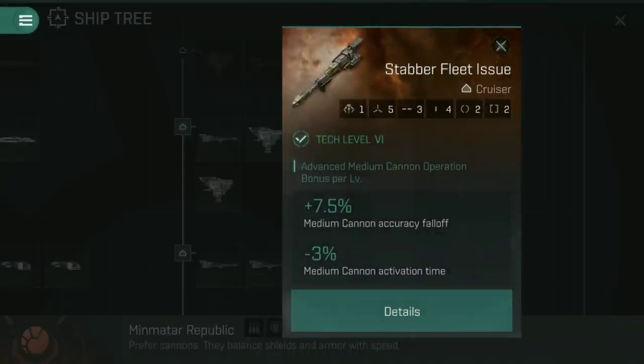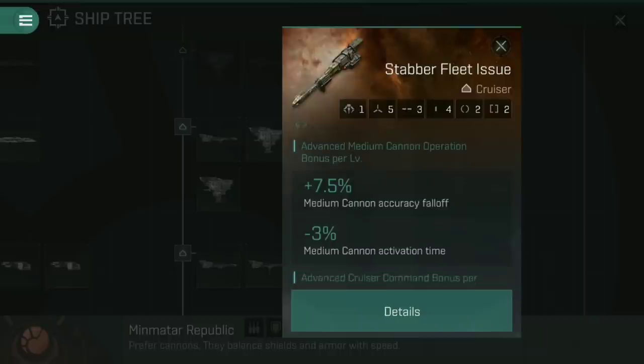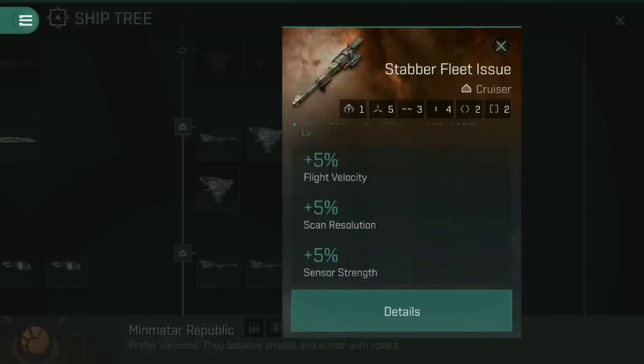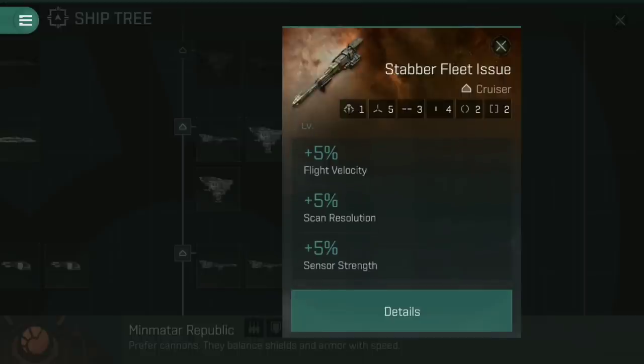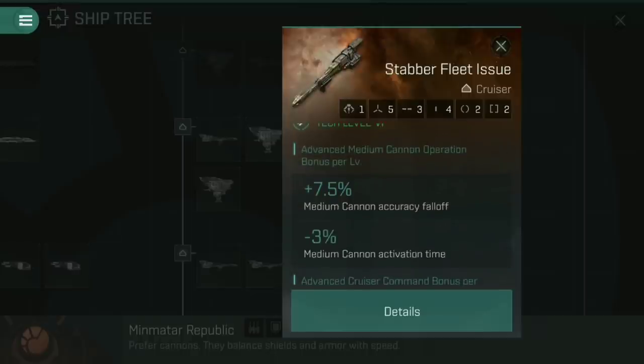Once you hit tier six, you gain access to the Stabber Fleet Issue. Straight up, this gives you an extra high slot — five high slots — which is already a flat increase in sheer DPS. You'll notice the medium cannon activation time reduction has gone down from 4% to 3%, which might seem like a nerf, but you've got that fifth cannon slot and you've trained all the way through basic medium cannon operation into advanced medium cannon operation. Below that with cruiser command, this is now advanced cruiser command and it adds bonuses of scan resolution and sensor strength, meaning the ship can lock on quicker to smaller targets. Once you've got medium cannon operation and cruiser command up to five, that's when you'd look to upgrade to the Stabber Fleet Issue.